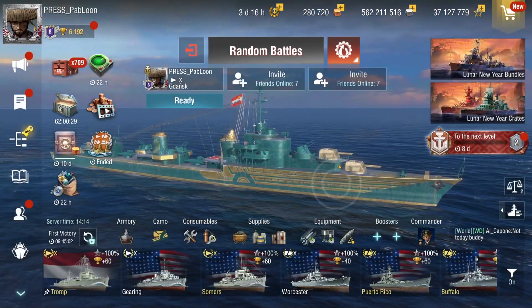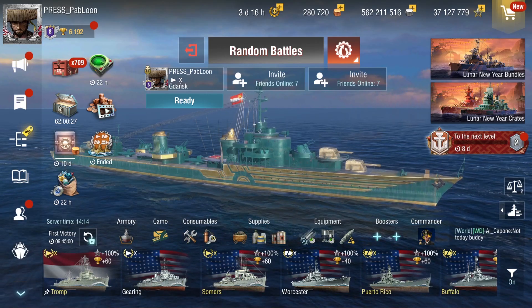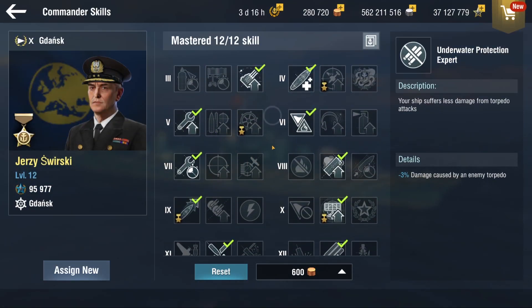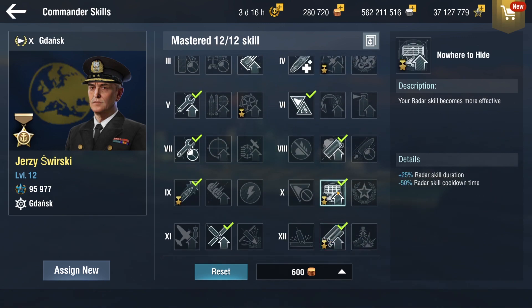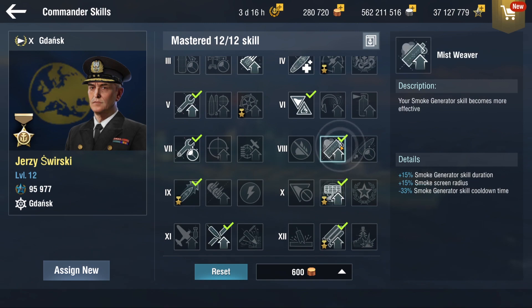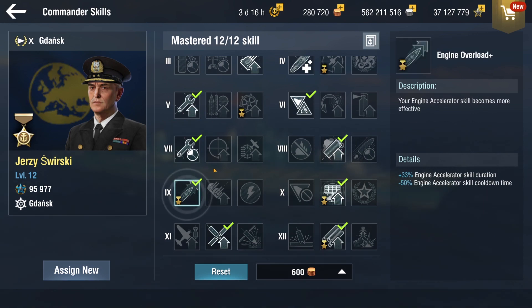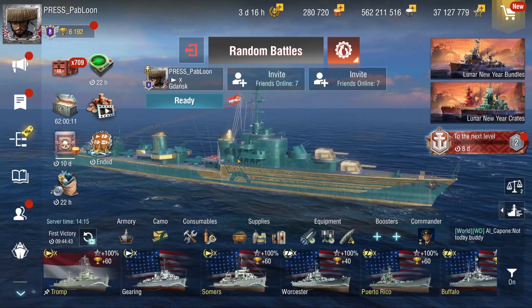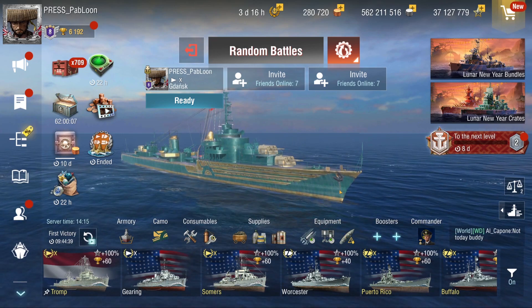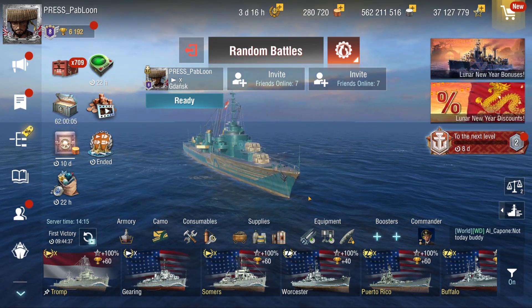The commander I'm using is Jerzy Swirsky because he does have radar and he's a good commander for this ship. You get some boosted torps, boosted radar, and since we have smoke there's no reason not to take Mistweaver. We also have a speed booster so engine overload plus is really nice.